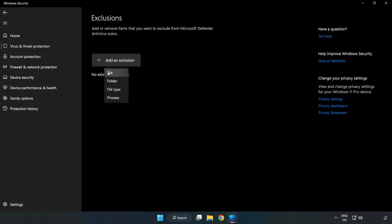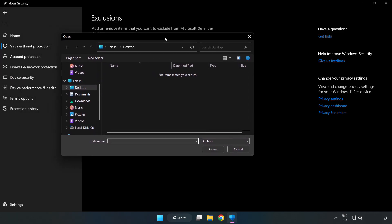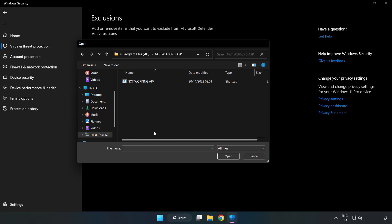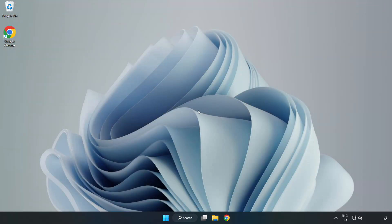Select File and Folder, find your not-working application, select it and click Open. Close the window and restart your PC.